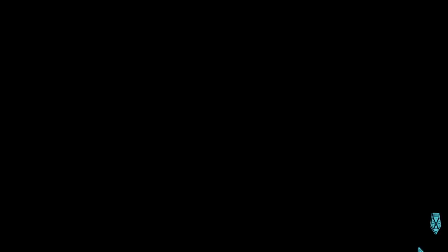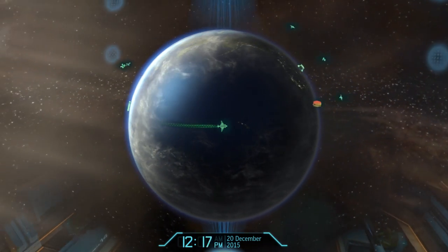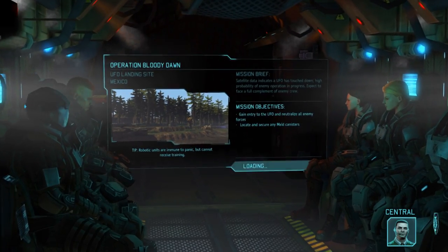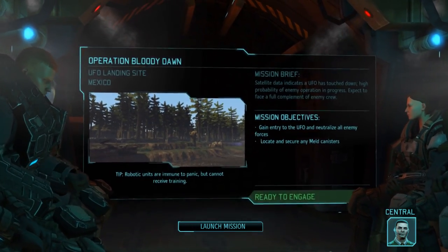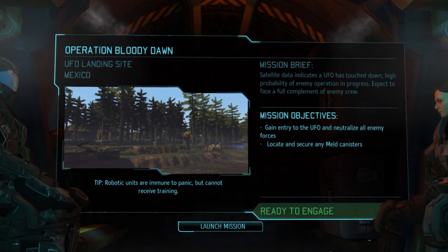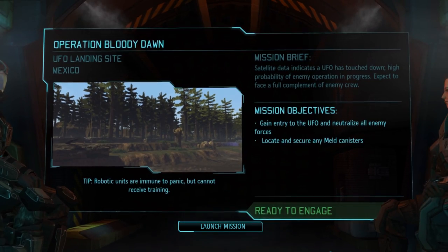Let's hit launch — get out there, bring back those alloys, and pray there's enough for a Mech 2 right after this operation. We're putting down in Mexico. The alien craft set down on a remote area — securing the site is our top priority, and we should eliminate any remaining hostiles. We will be touching down to recover those alloys in Operation Bloody Dorn. Join me next time for that one — until then, have a good one.